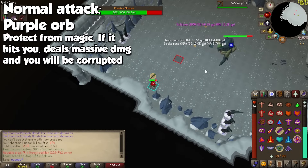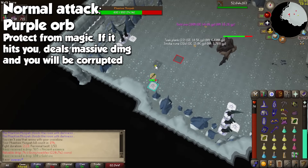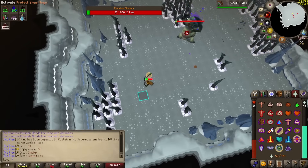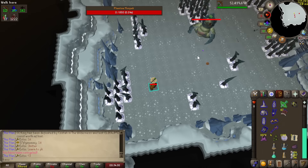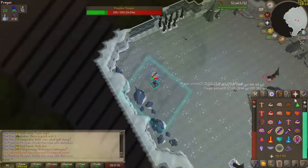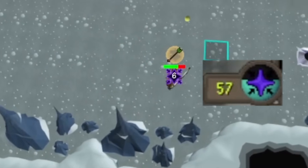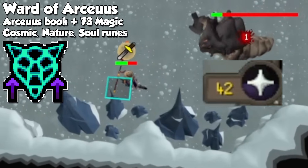If the Muspah is attacking with Ranged, it has a chance of launching a purple orb with a distinct sound. You have about 2 ticks to react, so you've got to be quick. This will hit with magic, and if you don't pray against it, it has a good chance of knocking you out — max hit I've personally seen is a 69. If the attack lands and you're still alive, you will be corrupted and your prayer will start draining. If you are on the Archaeos spellbook, cast the spell Ward of Archaeos to cleanse it.